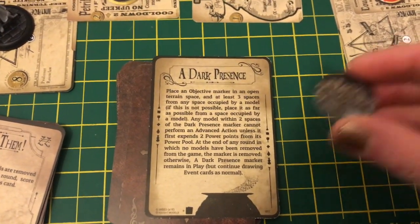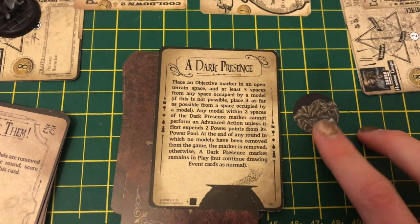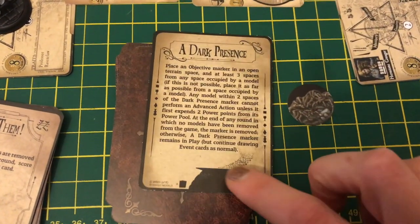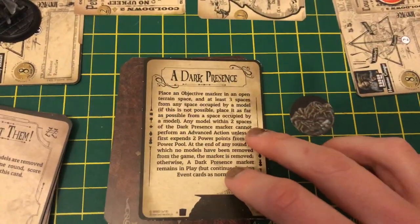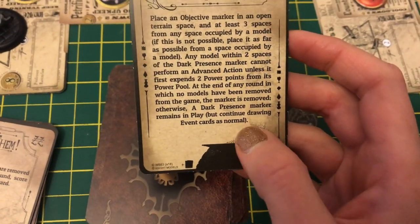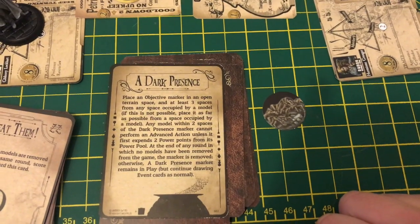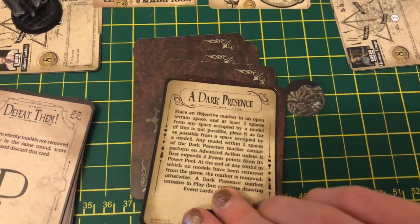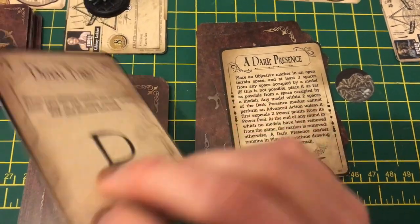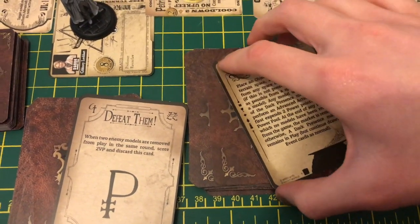Once the marker is placed, everyone is affected by it — even Julia's characters if they go near it. This card specifies that the marker remains in play until the end of the game, even though event cards are normally only for that round. You continue drawing event cards as normal, but the dark presence stays for the rest of the game. These are really cool things that give the game extra spice and make you think about other approaches, making it more unpredictable.